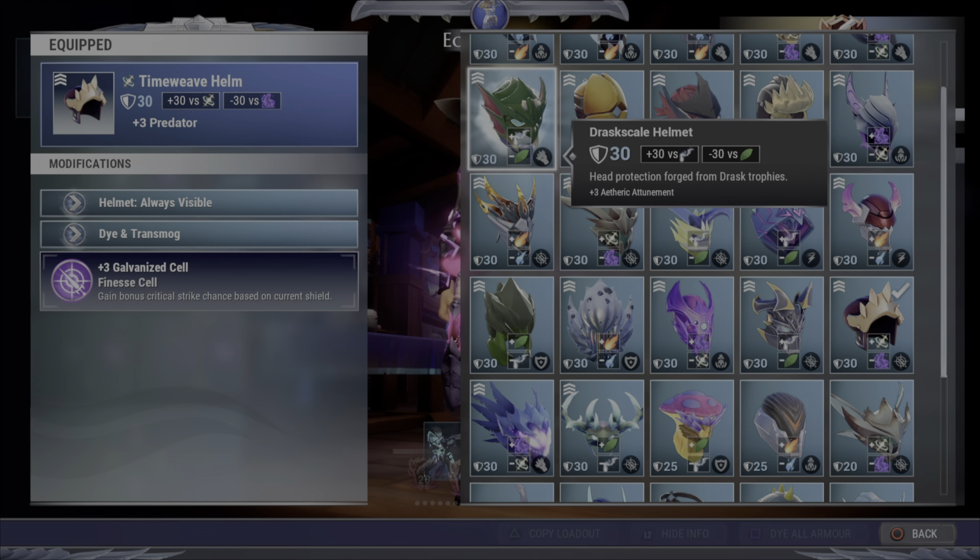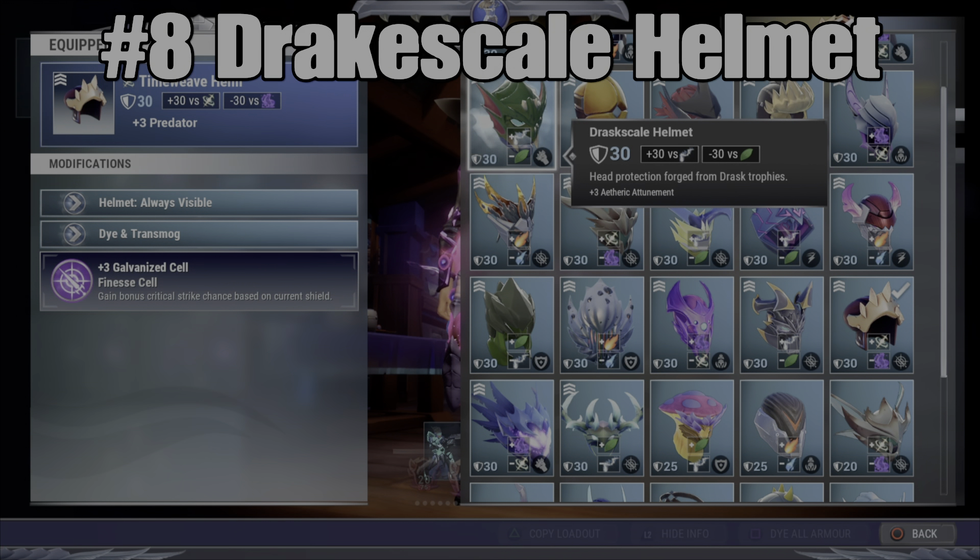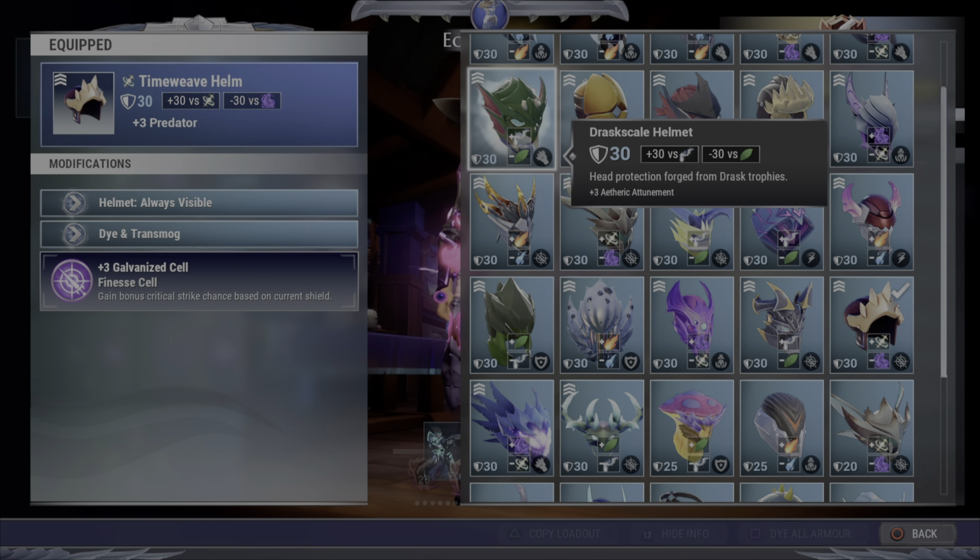Next we have the Drask Scale Helm at number 8. Now the Drask Scale Helm is one of the few helmets on this list that have a power slot on them, and Etheric Attunement is pretty good, but just like I said with the Light's Crown, it's not as good as it used to be with the whole Lantern nerf, so that's why it's only making number 8 here.